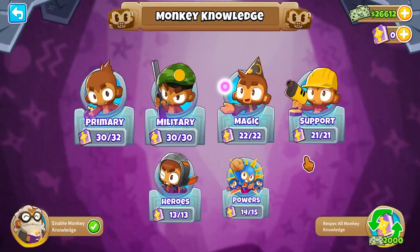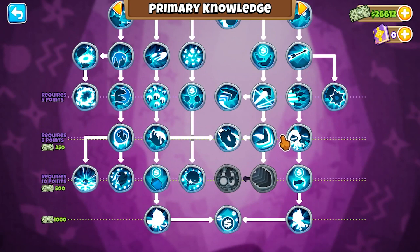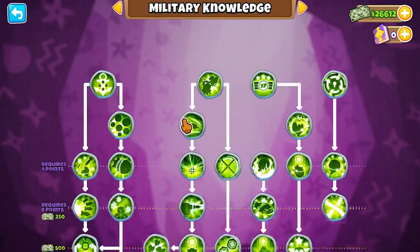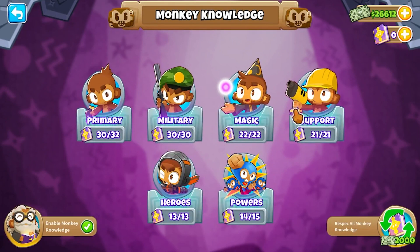Monkey Knowledge Secrets. Monkey Knowledge is beyond OP. You can add many boosts and buffs, from getting a free monkey to start out the game, or even getting two tier 5 crossbow masters. If you're able to play Chimps mode on any maps, MK is disabled, which is why this mode is just so hard to beat.